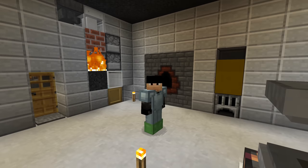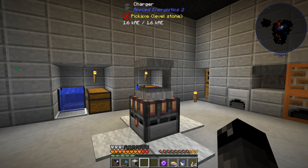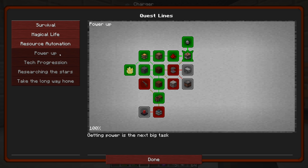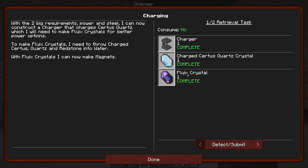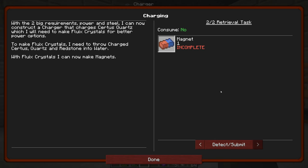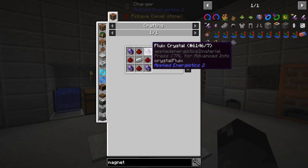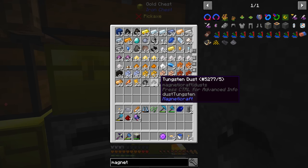Welcome back to another episode of Exoria! Last episode we were getting into Applied Energistics, trying to make some charged certus quartz and turning that into fluix. We were trying to get to the point where we can make ourselves a magnet - we did the charger, the charged certus quartz, and the fluix, but we needed more redstone and ran out of recording time. Since then I've made eight more redstone, used one to make two more pieces of fluix, and now we should be able to make the magnet. The recipe is four fluix, four redstone, and one iron ingot.